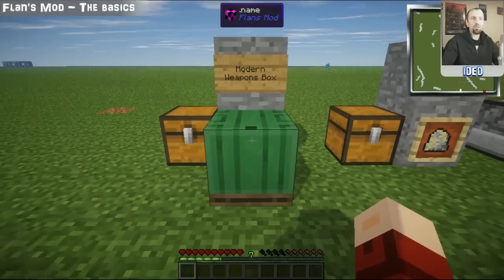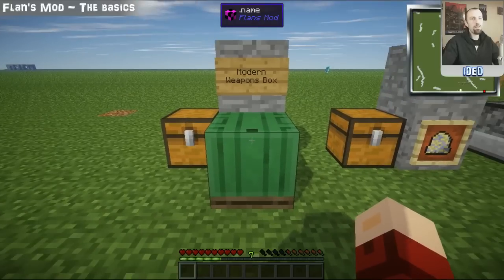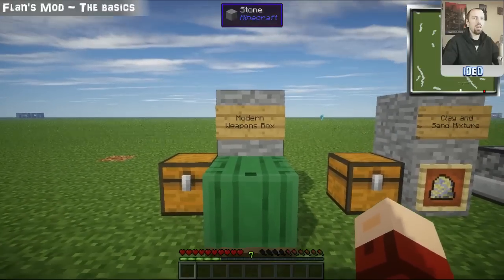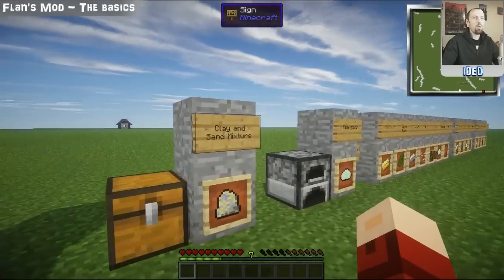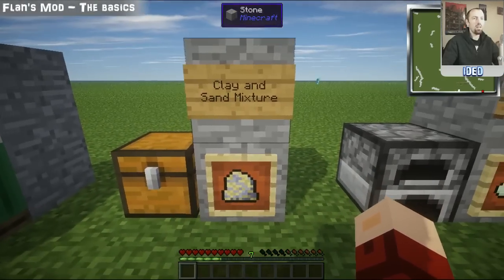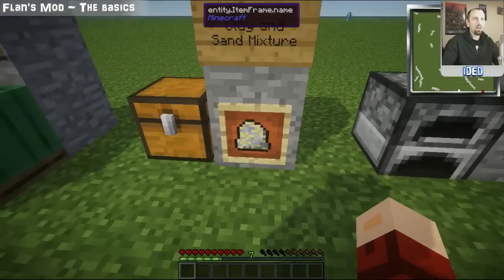This is where Flansmod stops being like pretty much every other Minecraft mod, because the crafting is done via this modern weapons box — but we'll get back to that in just a second. Next up, you're going to want to go off and get yourself some clay and some sand and create a clay and sand mixture. To get this, all you need to do is put the clay and the sand into your crafting UI.